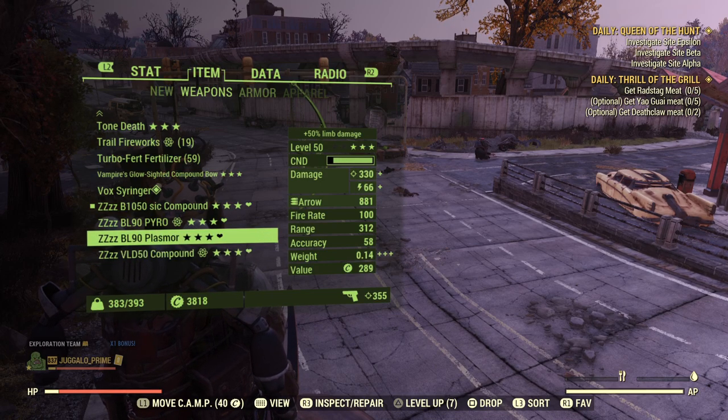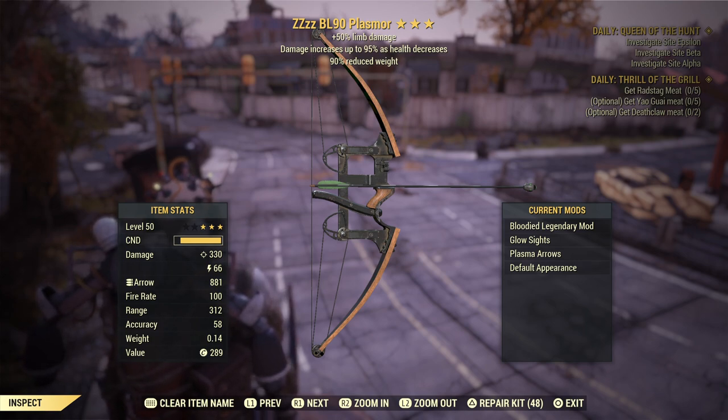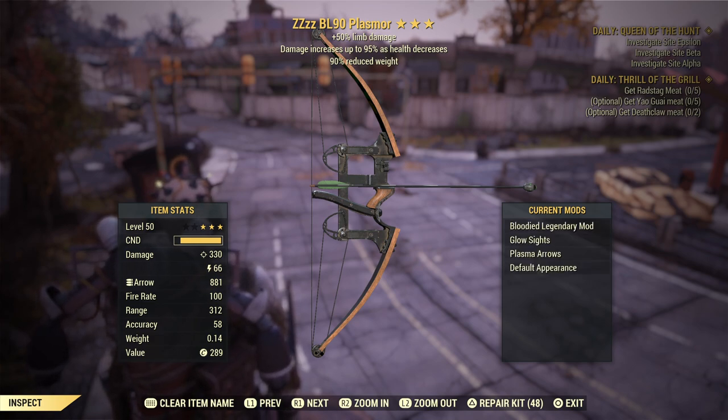As you can see, these are both 50 limb damage bows, and they do next to no limb damage. But if you run Concentrated Fire 3 specifically — because obviously it's better than the other two ranks — it does a lot of limb damage.